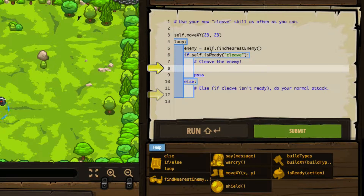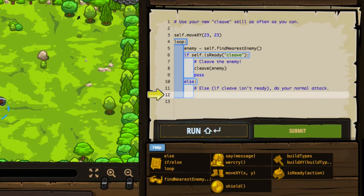We're going to say after we do a check for if self.isReady cleave, then we will cleave the enemy. You'll see on line five the enemy has been identified, and that's what we're actually performing this action on. If the cleave isn't ready, do your normal attack, it says. I'm not 100% sure what the normal attack is, but I think it might be that. Let's go ahead and try it.